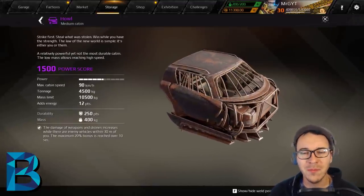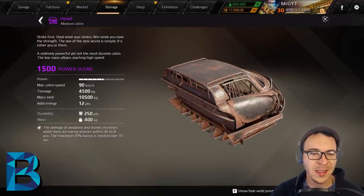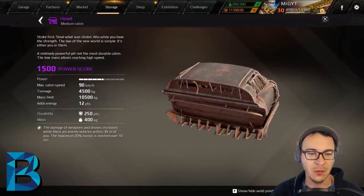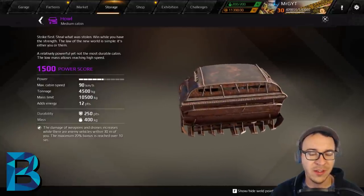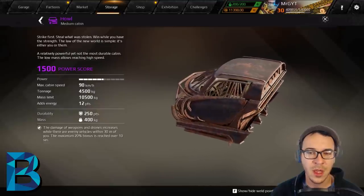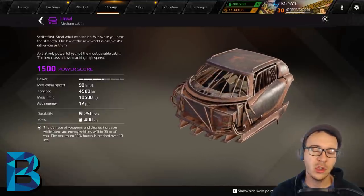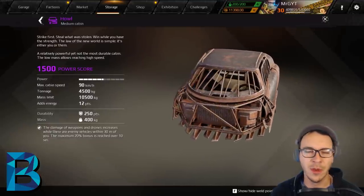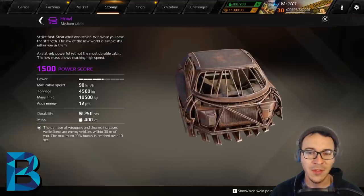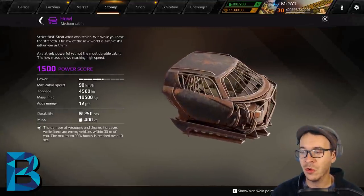The Howl is a medium epic cabin getting a B — it's good for droners, boosting drones by 20% for ten seconds and making you go a lot faster. If you're using drones on wheels, this is the cabin for you. Play what makes you happy in Cross Out — that's how you like to play.